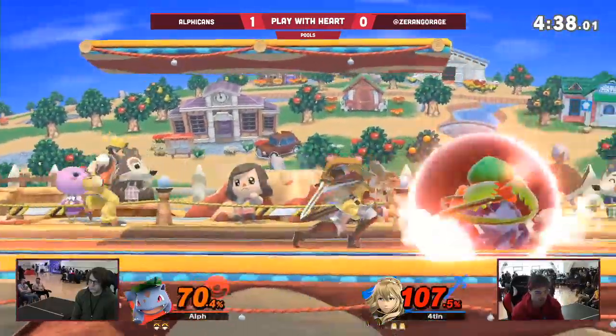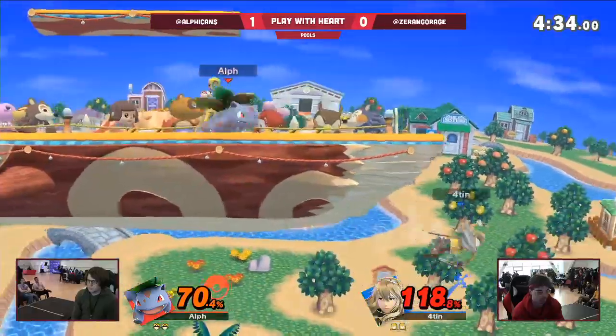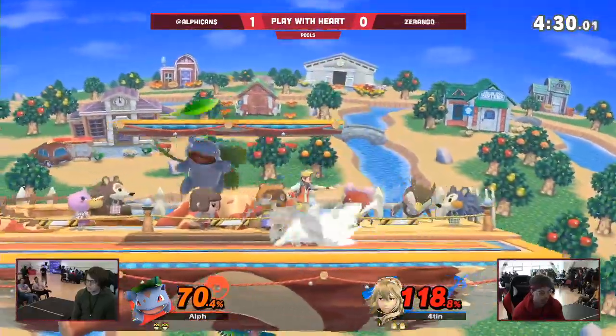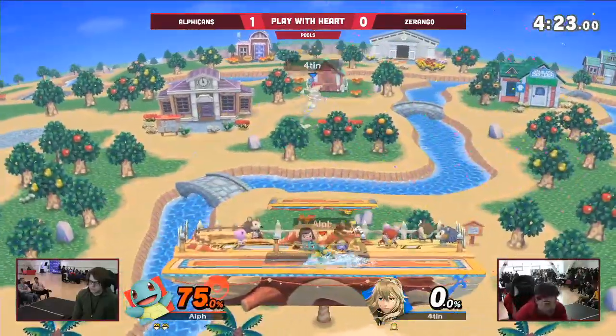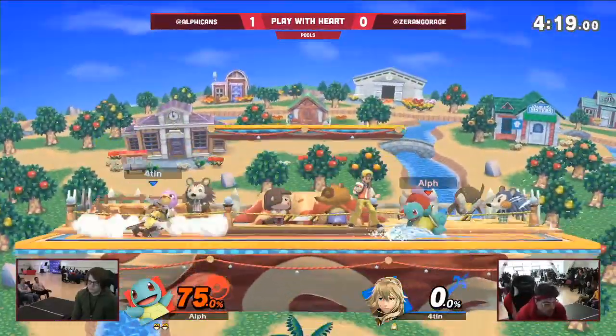Missed the down air. Good recovery from Zarango, but finding himself behind right now. For how explosive of a start he had, it's pretty much back to even. He's finding himself trapped a lot in ledge situations. Ivysaur's been doing such a good job keeping center stage. He actually called out the switch but ended up missing, and it cost him his stock. That's a rough way to go.